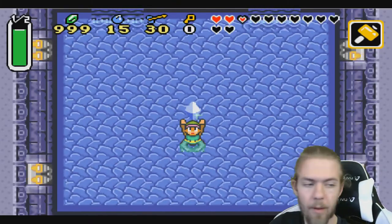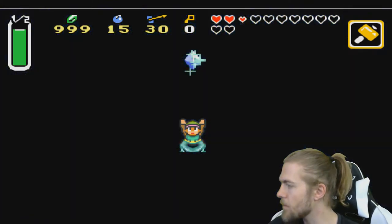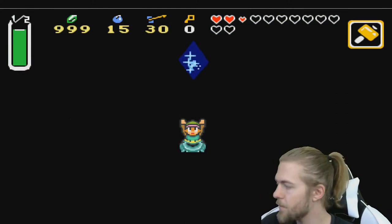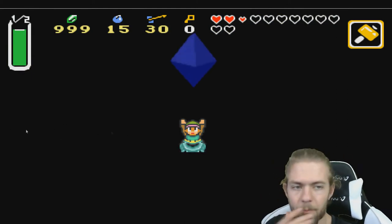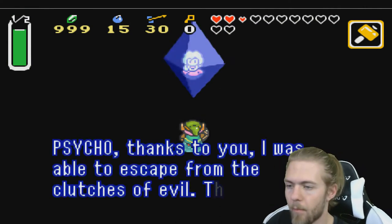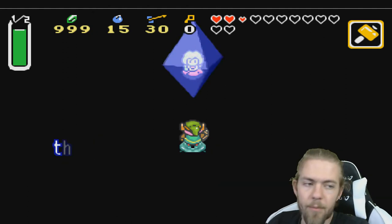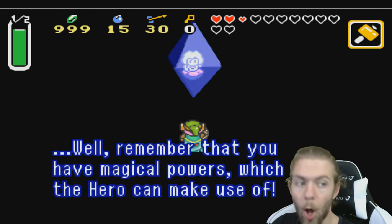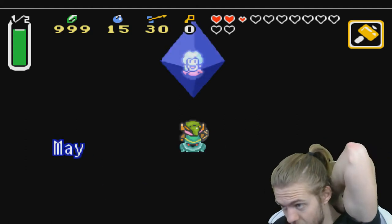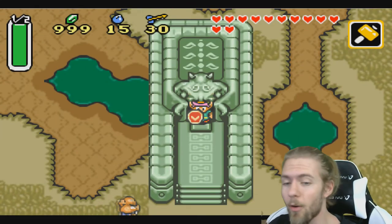Alright, we got the second crystal! That's amazing. Thanks to you, I was able to escape from the clutches of evil. Yeah, okay — save all the princesses. Yes, I understand, I get it. I am the good guy. I'm going to save the world. Thank you.